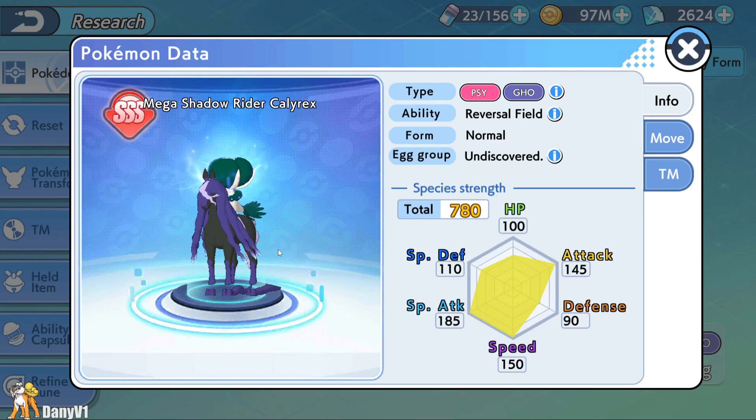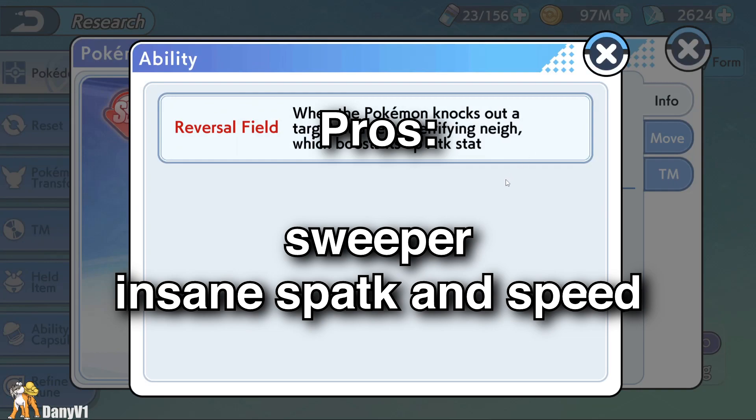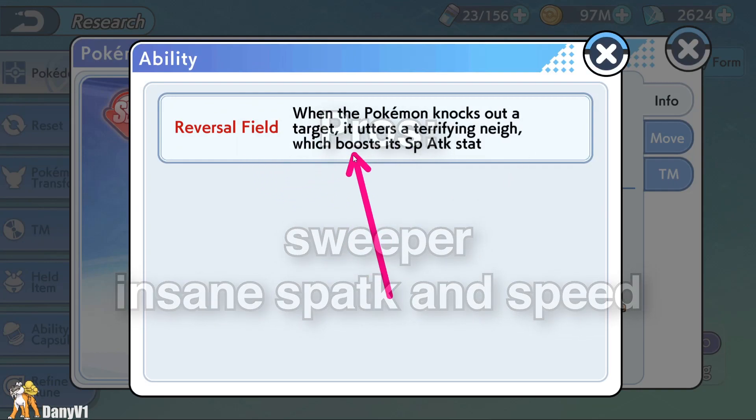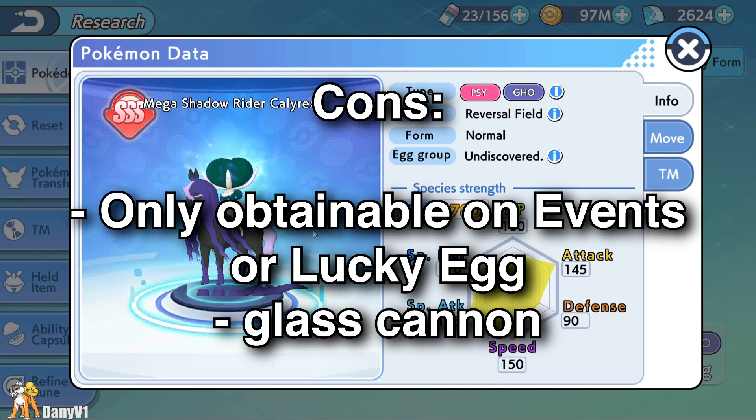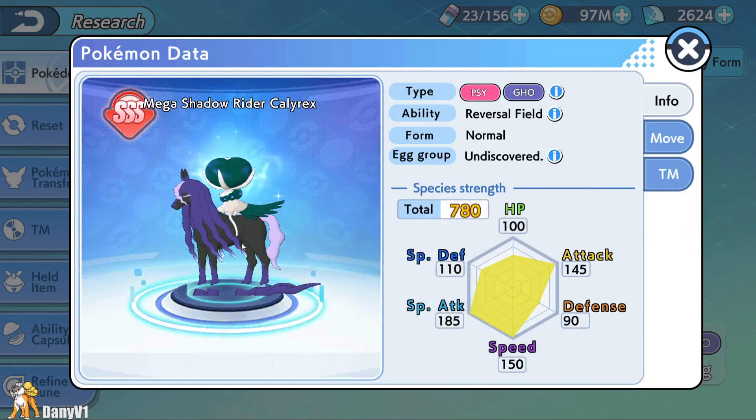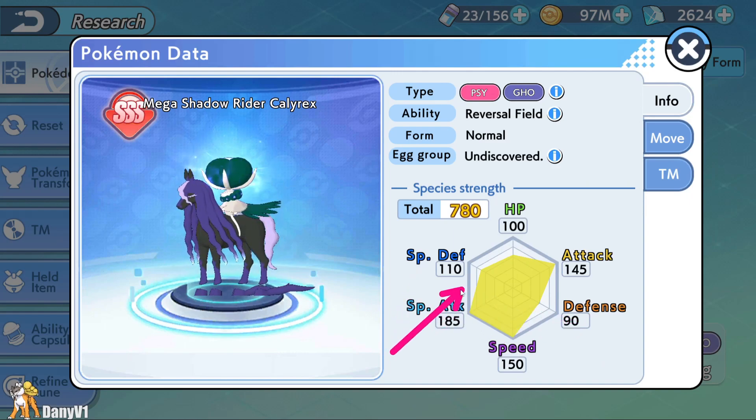Going to the next one, we have Mega Shadow Rider Calyrex. With an amazing 150 speed and 185 special attack, this monster of a Pokemon is made to be a sweeper. Its ability is basically Beast Boost — if you kill a Pokemon, you get even more special attack. The cons: if you want to obtain it, you need to wait for an event or try your luck on Lucky Egg. Besides being hard to obtain, this Pokemon is meant to be played as a Glass Cannon — so even though it has kind of decent defensive stats, it's not enough.